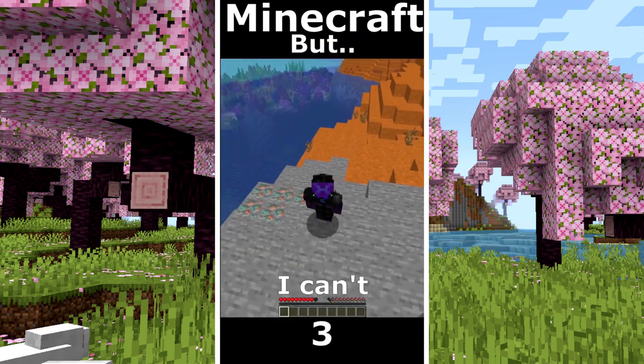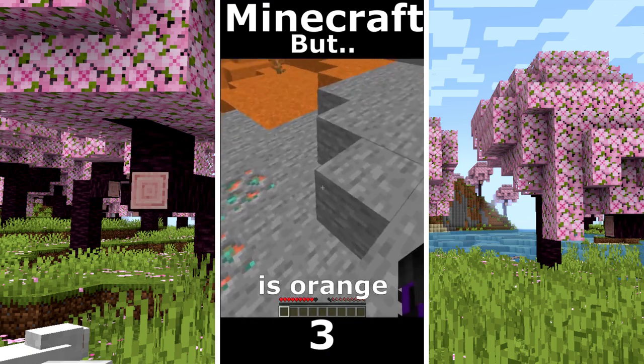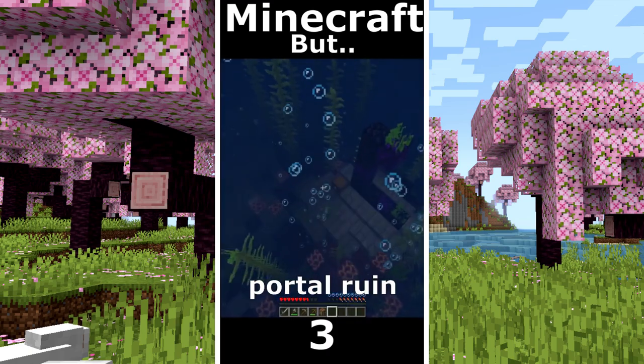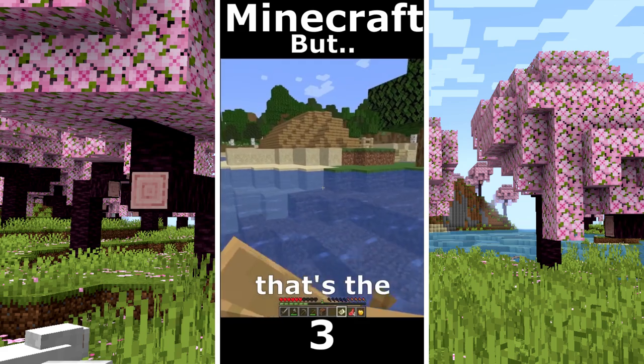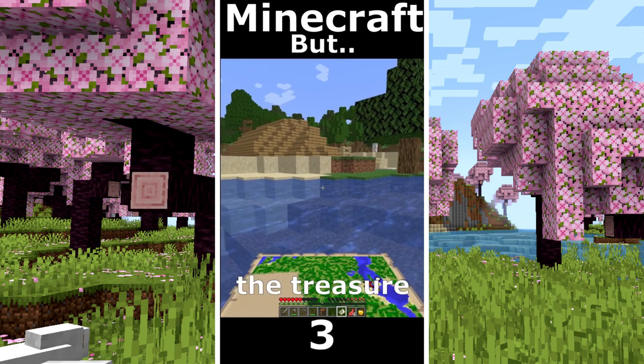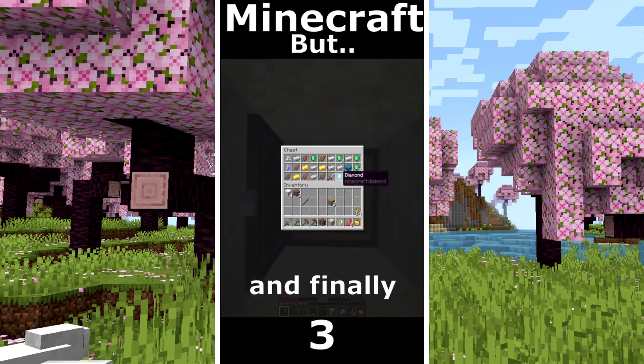Minecraft but I can't touch the orange. Also the copper is orange. I gather some wood, I make some tools and a bow, fourth ruin, I found some gold, I go in that ruin, I took the buried map, that's the weirdest place where I found the treasure. Here is the treasure and finally I found diamonds.